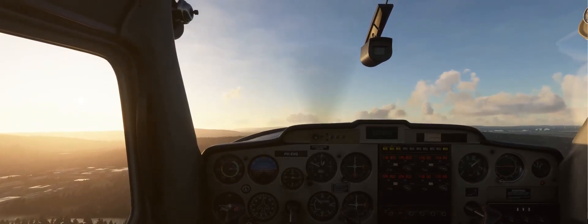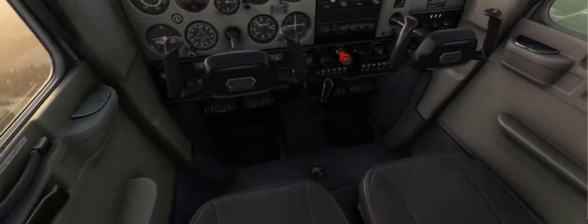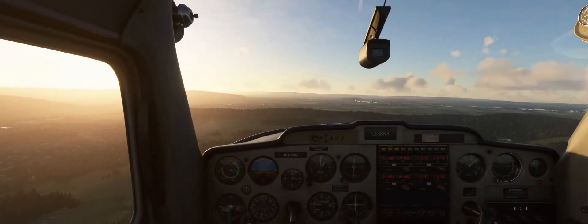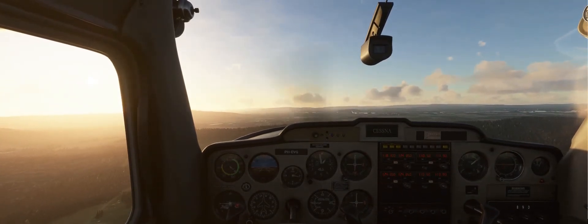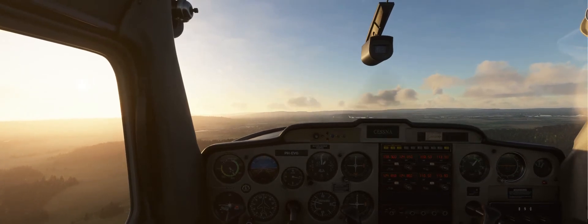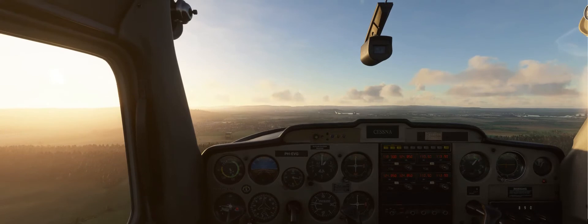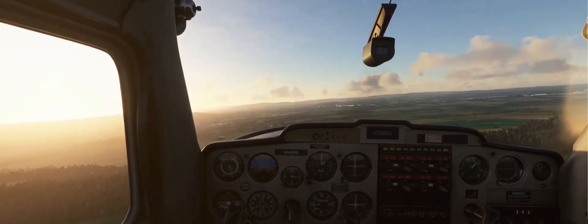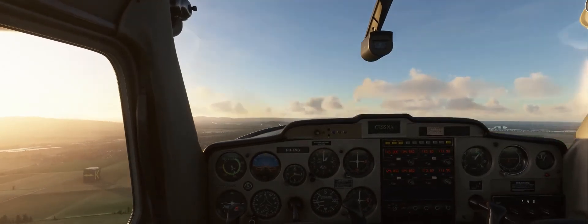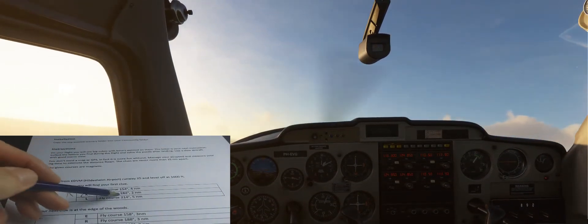So let's start looking out of the window. Level off here. My plan is to fly around 90 knots. I see something coming on the left side there. On the left main screen there's a cube. Let's see what letter is on there. I think it's a K. Yes, on the left window — it's a K. So that would mean flying 184, which is a left turn.